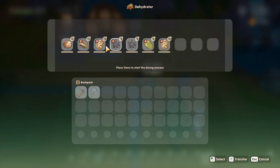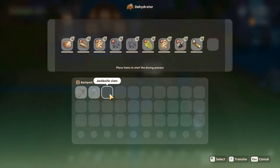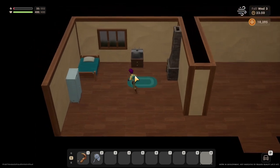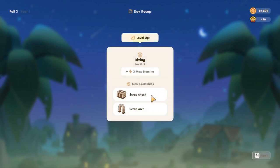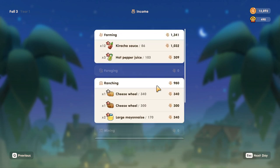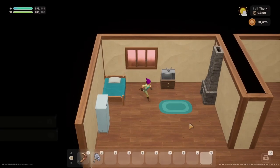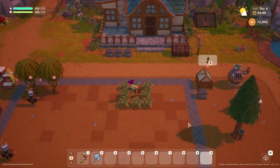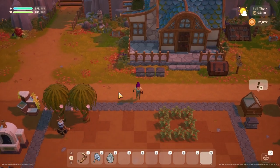Oh so that's different - I can just set them to dry. That's cool, it hasn't got to be the same ones and I'm only gonna need one dehydrator, which definitely works better for me. Level up diving - scrap chest, scrap arch, farming diving, sea slug. I'm gonna take some food down with me this time now that I know I've got a lot of work to do.